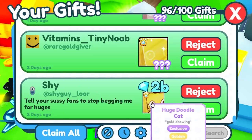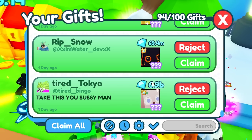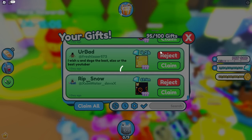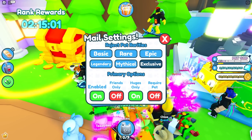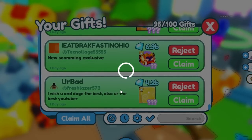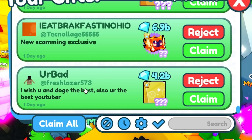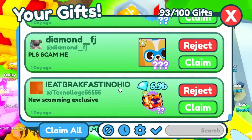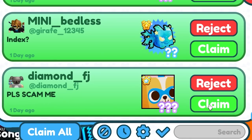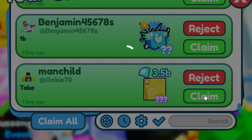2 billion from Shy - he sent me a lot of diamonds in the last video. A huge doodle cat, golden - thank you. Vitamin's tiny noob, thank you. Then 6.9 billion diamonds from Tired Tokyo and a huge enchanted deer. A mailbox seems to be lagging whenever gifts come in, so let's set this to huges only - this should help the mailbox stop lagging. Someone's hatching a huge - oh my gosh, you got so lucky. Let's take the deer here. 4.2 billion from Your Bad. 6.9 billion from I Eat Breakfast in Ohio, thank you. Then diamond with the huge super corgi - he really wants to get scammed.